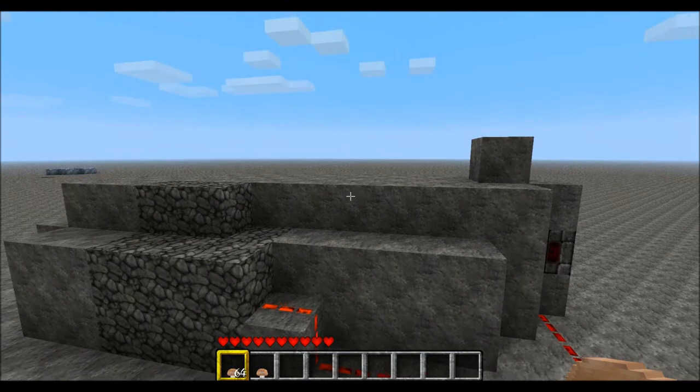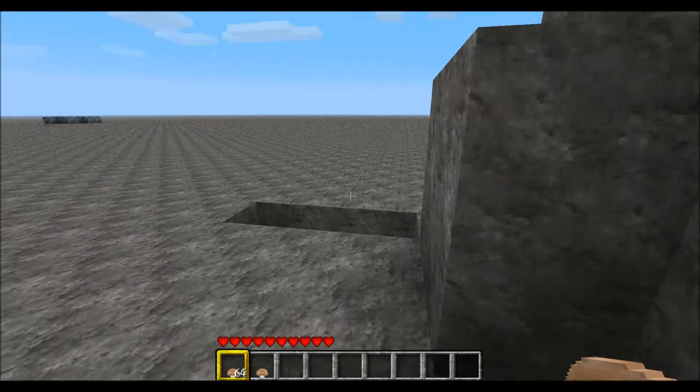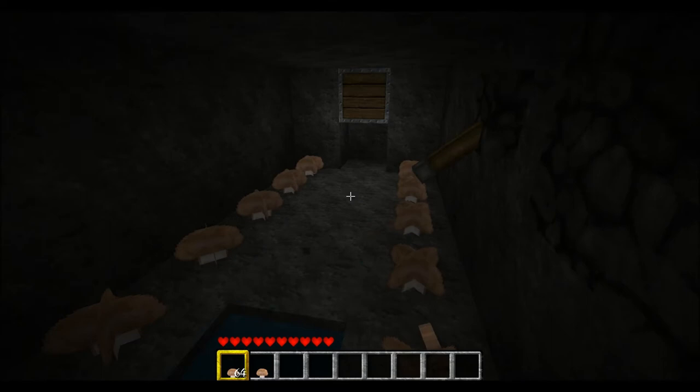Hey guys, DrunkedFunky here, and this is a video on how to make a mushroom farm of my design. I recently came over a discovery — I basically took advantage of the way water works when there is a hole it can enter. Normally it'll go down a line if it can, within 4 to 5 blocks.